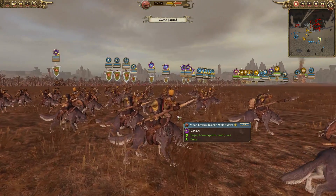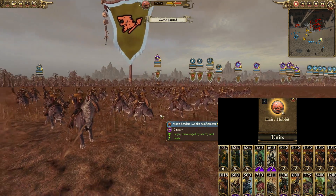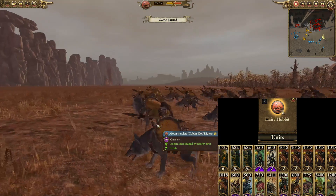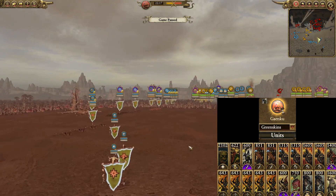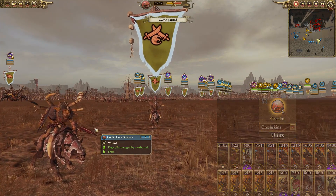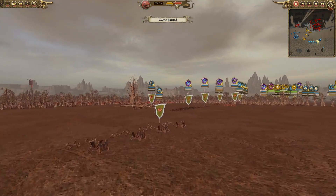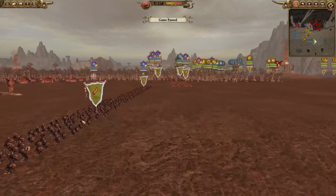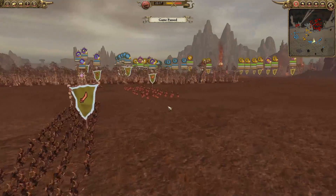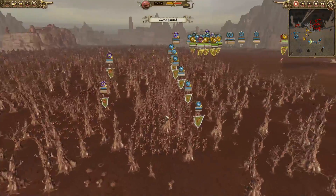On the attacking side, we have a regiment of renown — I don't think I've ever seen this particular regiment of renown before, which is crazy given how much I've played this game. Then we have some goblin orc shamans, an Arachnarrach back there, a doom diver which has already fired a shot — which is why you saw dead bodies earlier — and then a whole bunch of night goblins and squigs. Got to love the squigs, really awesome units.